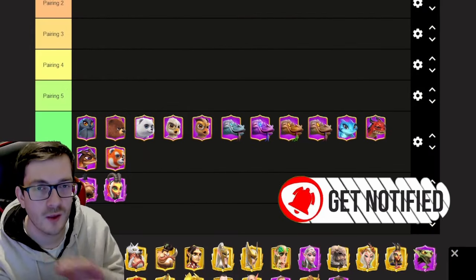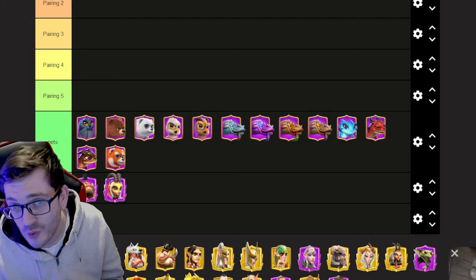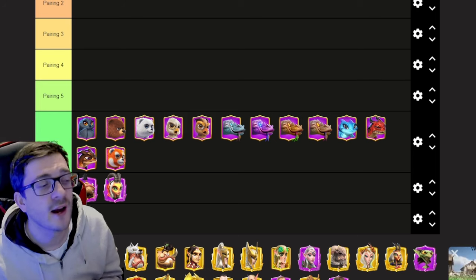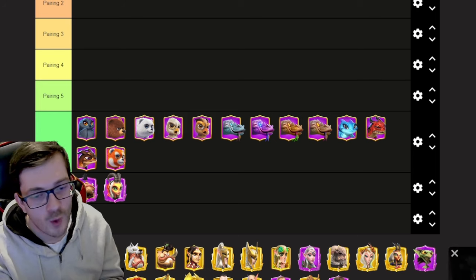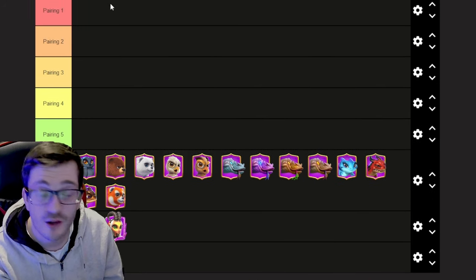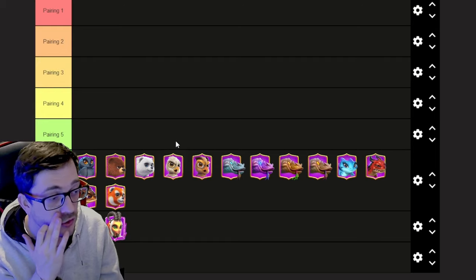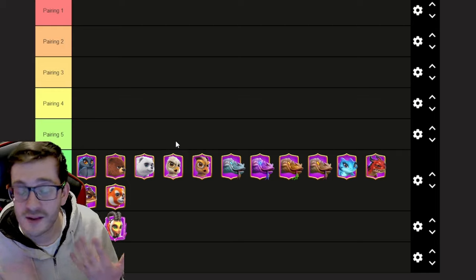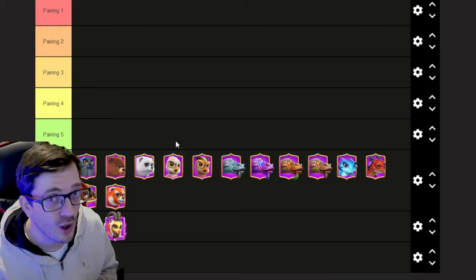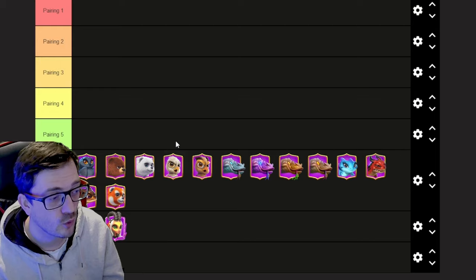Today I want to give you guys the best guide that you keep asking me about — how you can work on your account from one pairing and go to the next. I'm going to explain five pairings you can start with and work your way up to a stronger pairing. There's no particular order, apart from maybe the very first one, and afterwards it'll make more sense when we talk about the DPS runs.